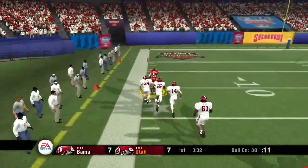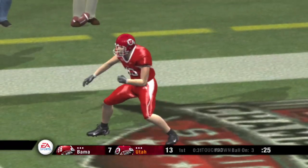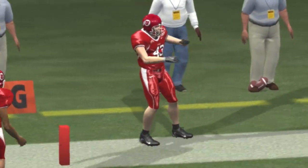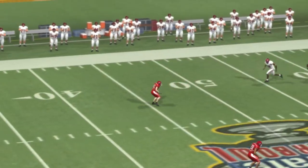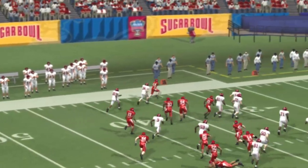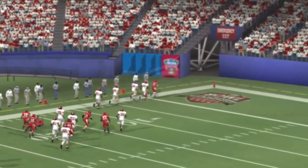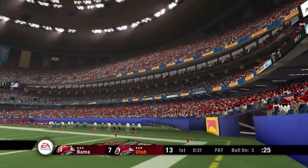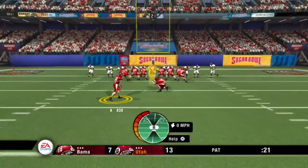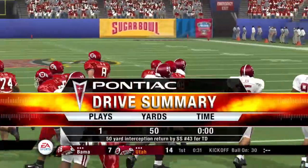To the 20, to the 10, and he's all the way in for the touchdown! That's a quarterback's worst nightmare. But I really think that was a great defensive play — made a nice jump on the ball and took it to the house. They line up for the extra point and he adds it. That score leads us to our Pontiac drive summary.